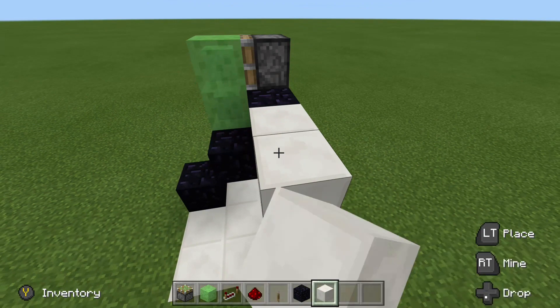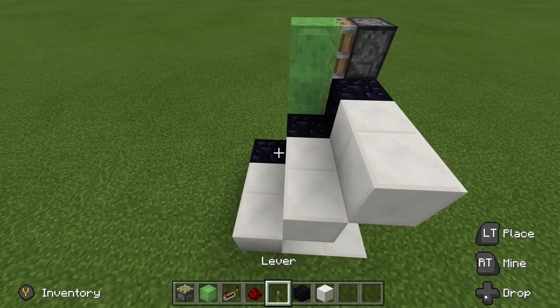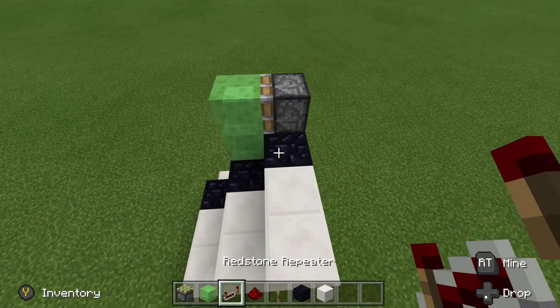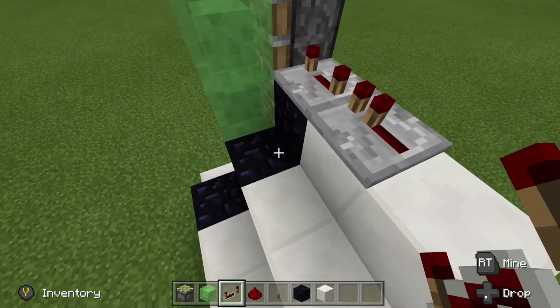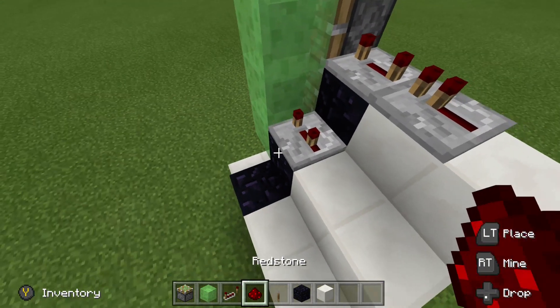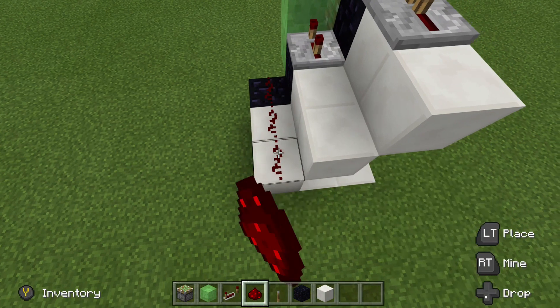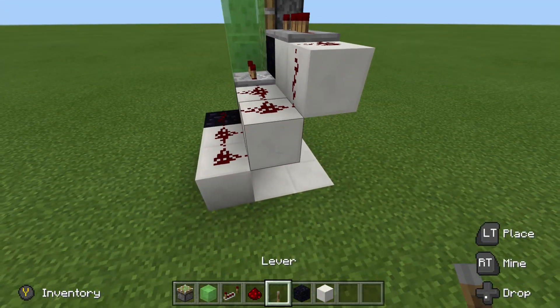Now, go ahead and grab your blocks. Come 2 blocks out from each obsidian block, like that. Now, go ahead and grab your repeaters. Place down 2 repeaters right here. Set this front one to 4 ticks. Throw down a repeater right here and set that one to 3 ticks. Now, all we need to do is line everything else with redstone dust. There we go. Now, go ahead and place your lever wherever you'd like.